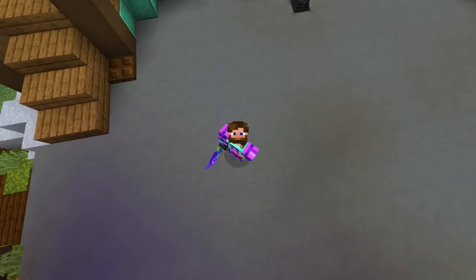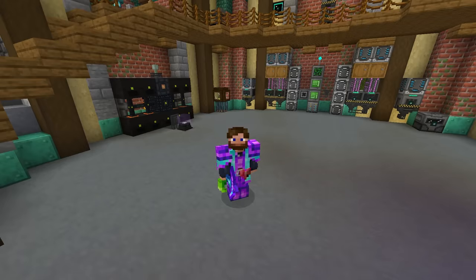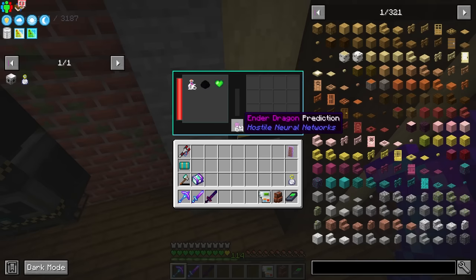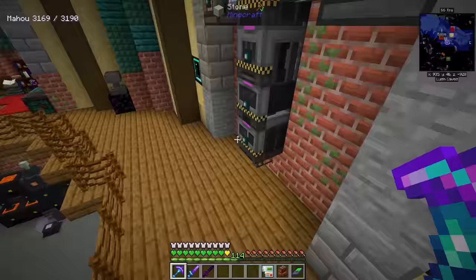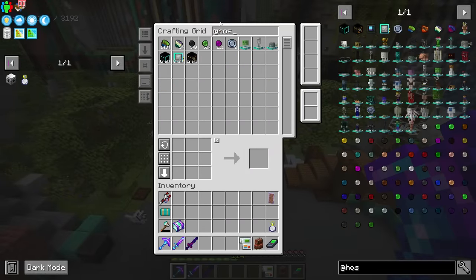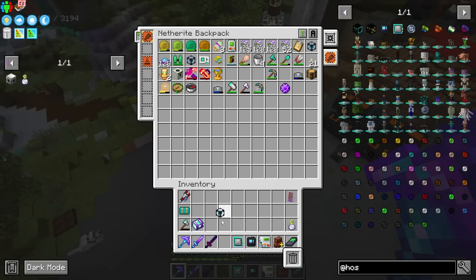The reason we're getting into Industrial Foregoing is so we can produce even more all the modium, unobtainium, and all these resources that come from All The Mods. We want to generate them through the digital miner, which can produce them way faster than just about anything else in this pack. But first we need to set up the piglich — now that we have the Morgan sword from last episode, we should be able to completely annihilate them, get them programmed, and get them inside one of our programmers from Hostile Neural Networks.